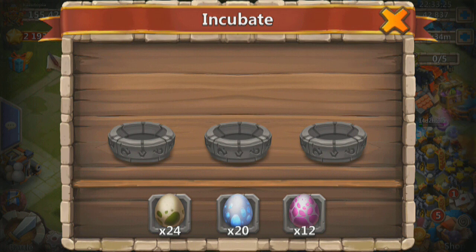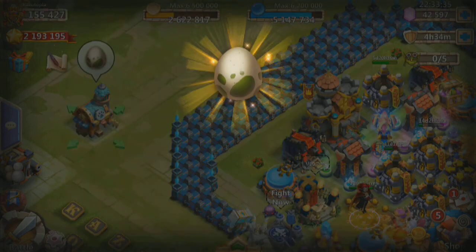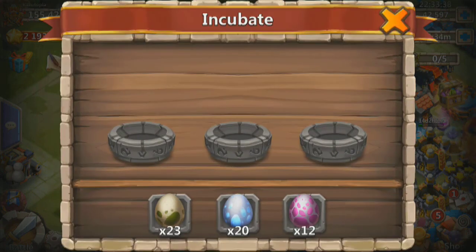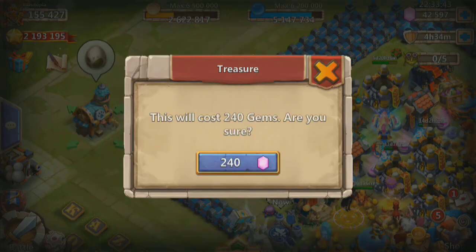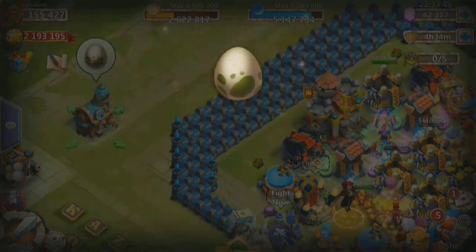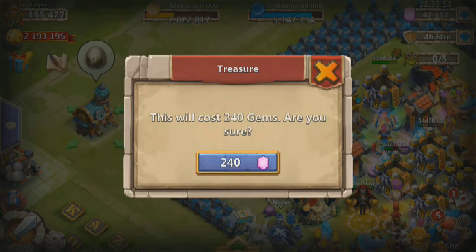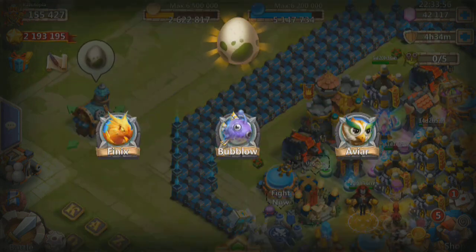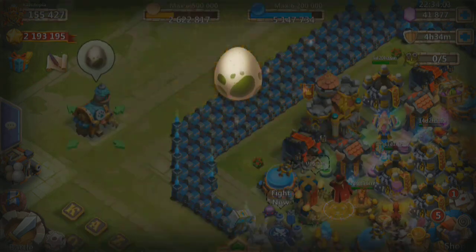Let's go from least cost to most cost. Wonder what's faster — just hatch now, or put all three in and then do a hatch now? Let's try putting all three in like that. I suppose it takes the same amount of time because it goes to this animation here. Phoenix — yeah, it takes the same amount of time so we're not going to bother with that anymore. Phoenix, Bublo, Avier, greens — getting the greens out of the way.